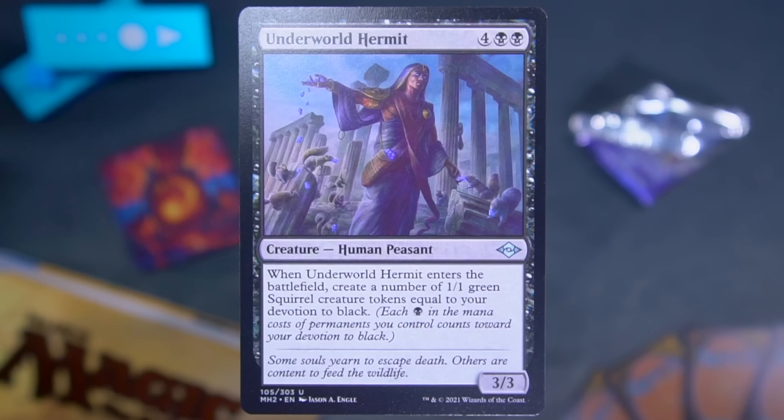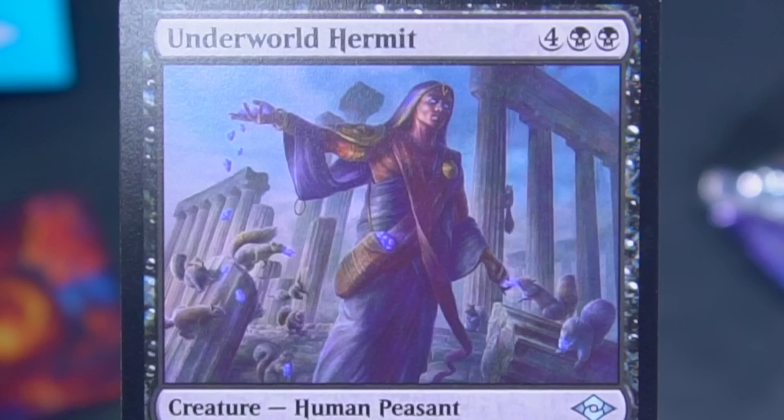Underworld Hermit is next — we're over on Theros now. Four black-black for a three-three Human Peasant. When it enters the battlefield, you create a number of one-one Green Squirrel Tokens equal to your devotion to black. So this is like the black version of the Hoplite, except the Hoplite was only five mana, but it was a one-three and it made soldiers. This is one more mana for two more power and squirrels instead of soldiers — obviously much better. But why does this creature make squirrels? I mean, they're in the art. I don't know what the flavor reasoning is for why something from the Underworld of Nyx makes squirrels, but... okay, sure.